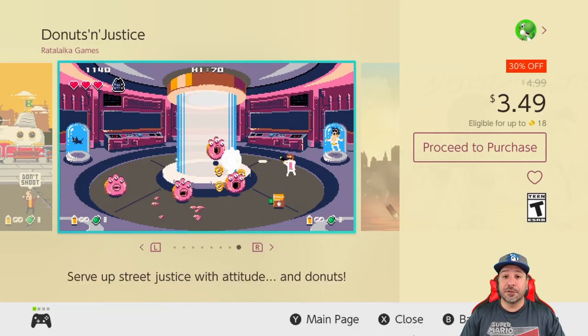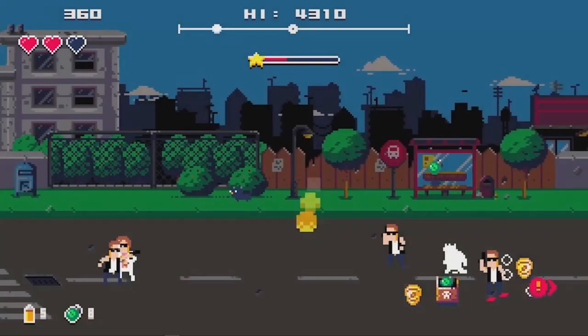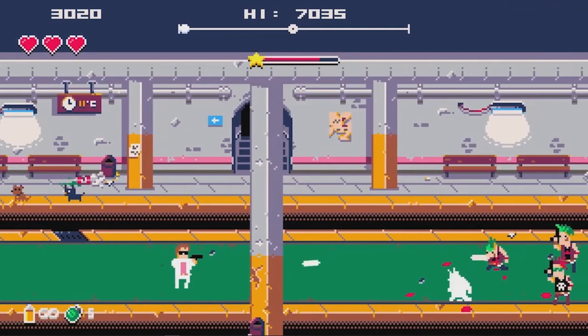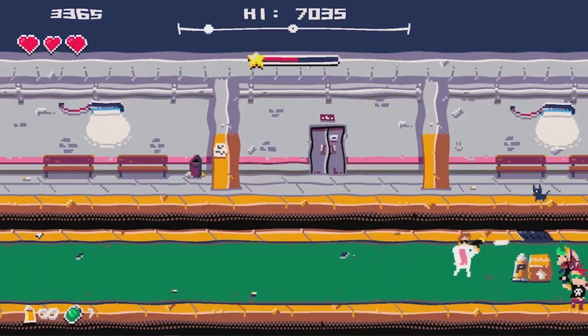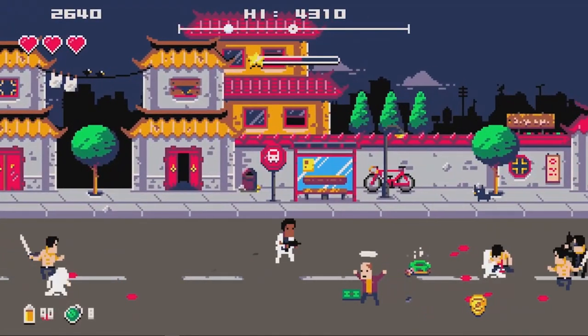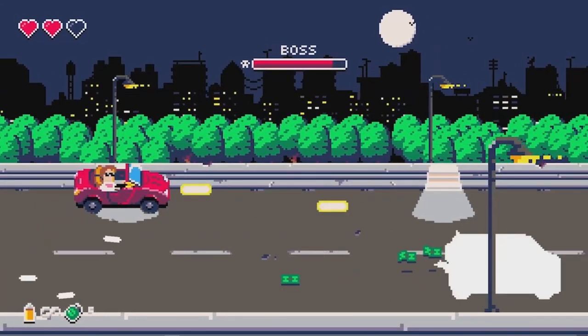Next we have Donuts and Justice at 30% off for $3.49. This is a side-scrolling action shooter set in the streets of an 80s cop movie. The gameplay is quite challenging; however, fair warning — the game is quite short. There is some replayability with a boss rush mode and some unlockable items that change up the gameplay, but just be aware of that.